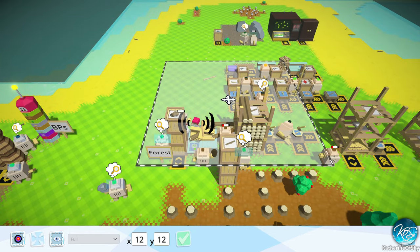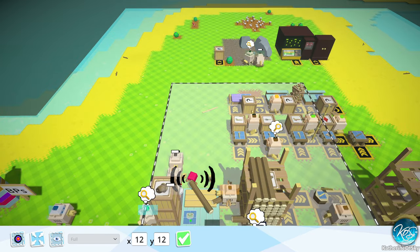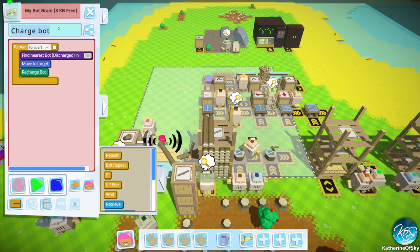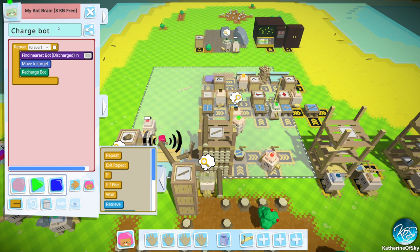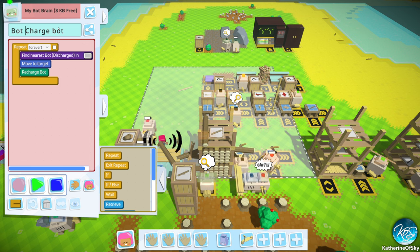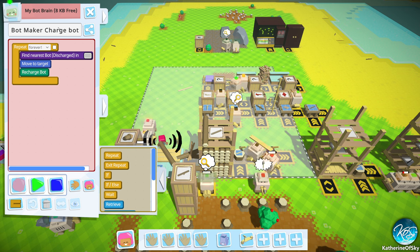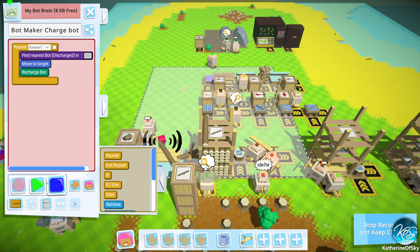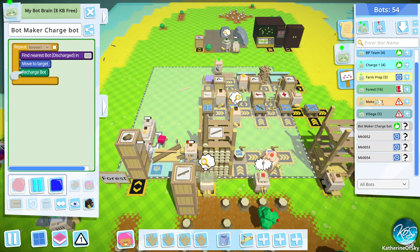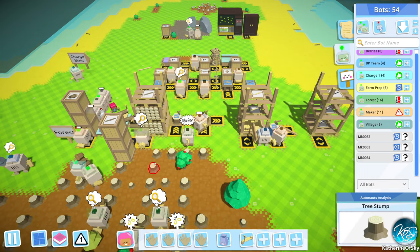There we go. And I'll just kind of do this whole area — they can get other bots as well. So you do that thing. This is going to be the bot maker charge bot. That seems like a good idea. So you go. And we're going to put you in the maker bots instead of in other random areas, because we need some constant charging here when they're made.